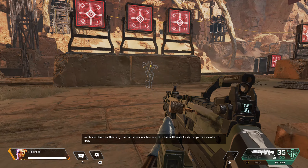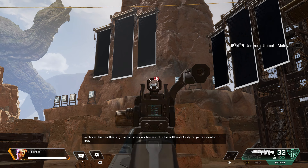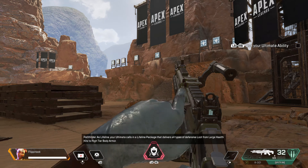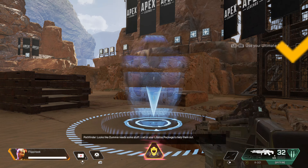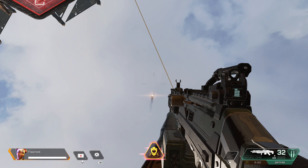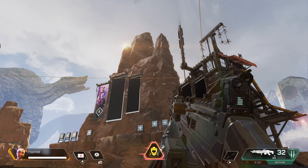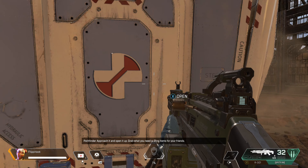Here's another thing. Like our tactical abilities, each of us has an ultimate ability that you can use when it's ready. As Lifeline, your ultimate pulls in a care package that delivers all types of defensive loot, from large health kits to high-tier body armor. Looks like dummy needs some stuff — call in your lifeline package. Approach it and open it up. Grab what you need or ping items for your friends.